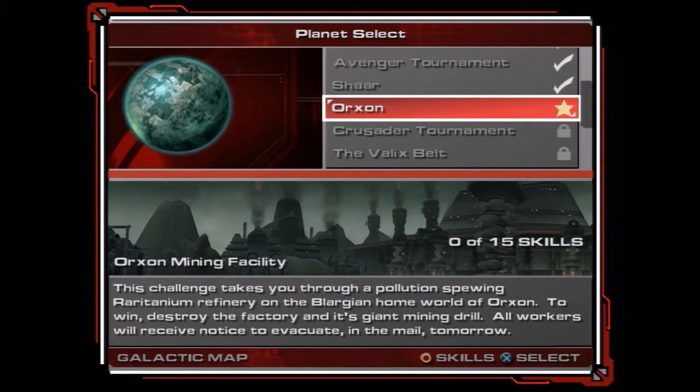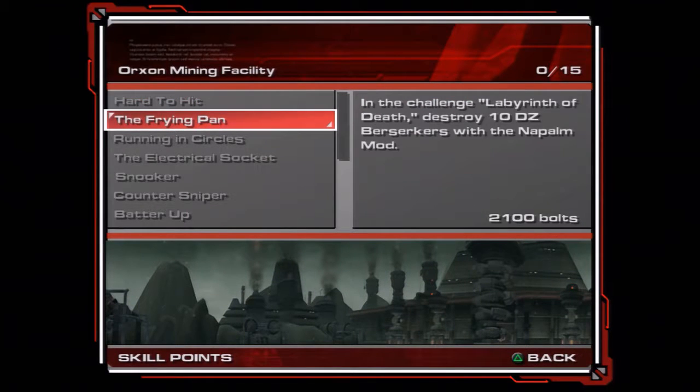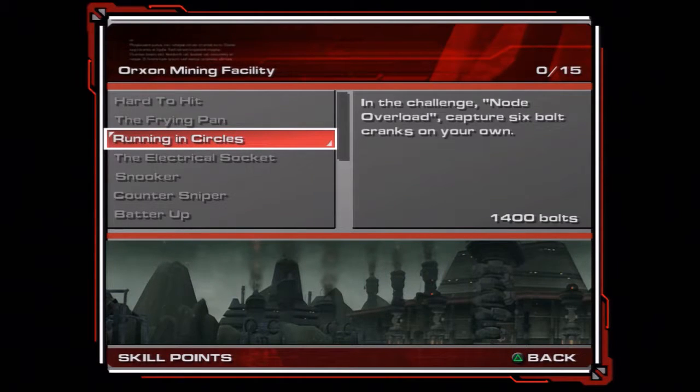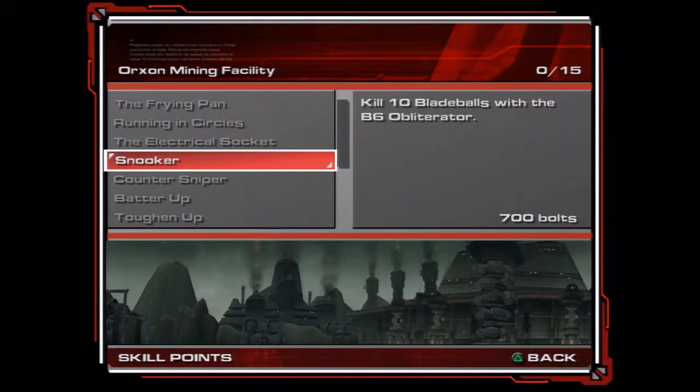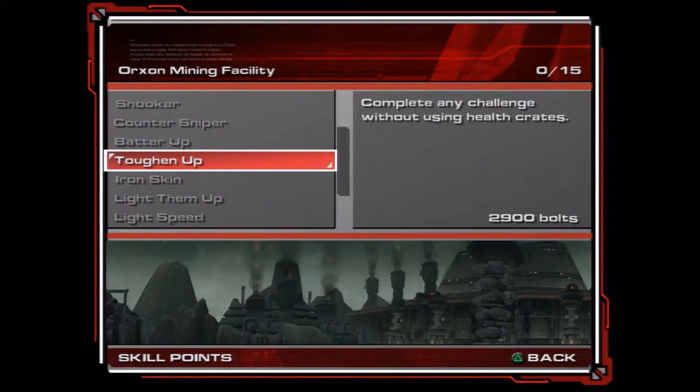All workers will receive notice to evacuate in the mail tomorrow. Our skills: 30 enemies without taking damage, Labyrinth of Death, destroy 10 ZZJerkers with the Napalm. We capture 6 boltcranks on our own, shock mod, B6 Obliterator, Fusion Rifle, wrench to kill bladeballs.